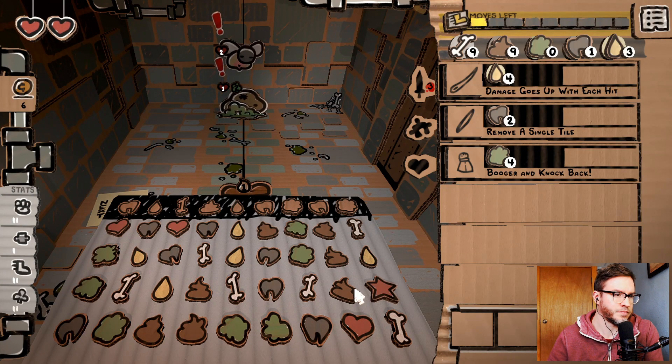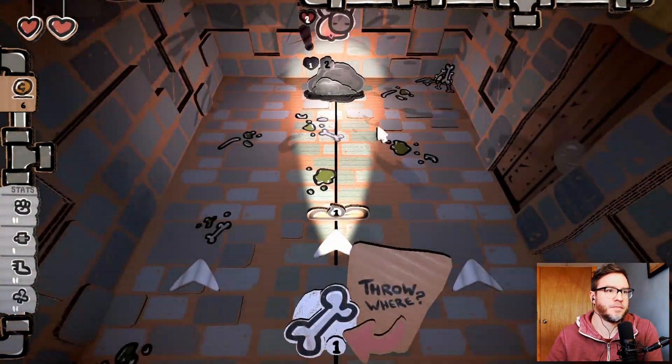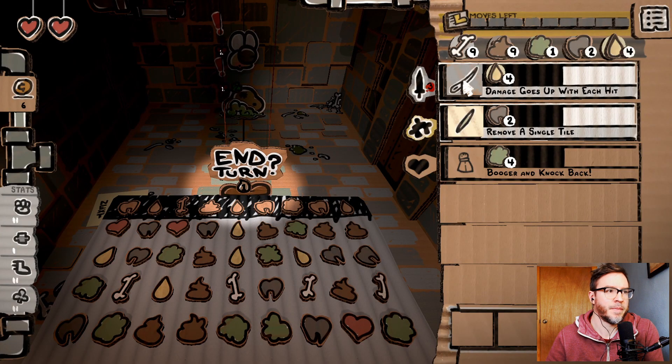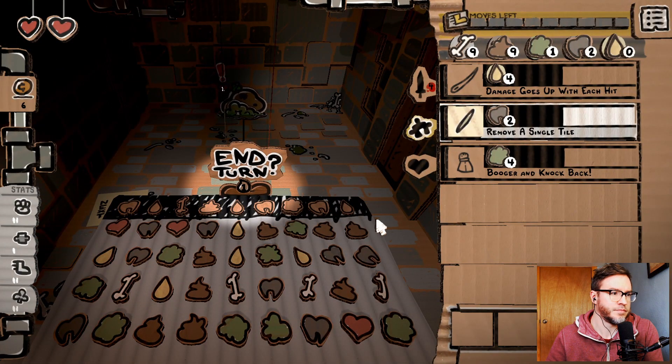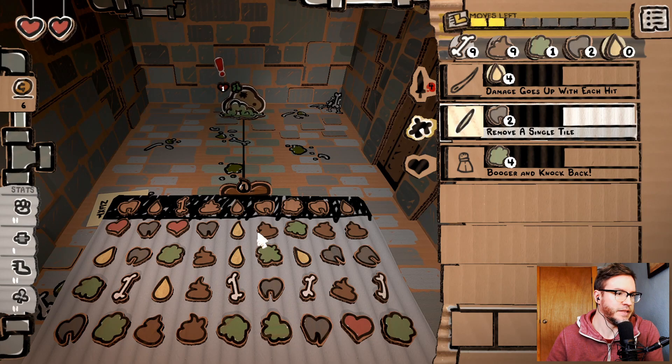Got one move. Oh, I can get a bone — that's better. I wish I had a spell that used bone damage. Might as well take him out. Let's just end turn. Easy peasy.